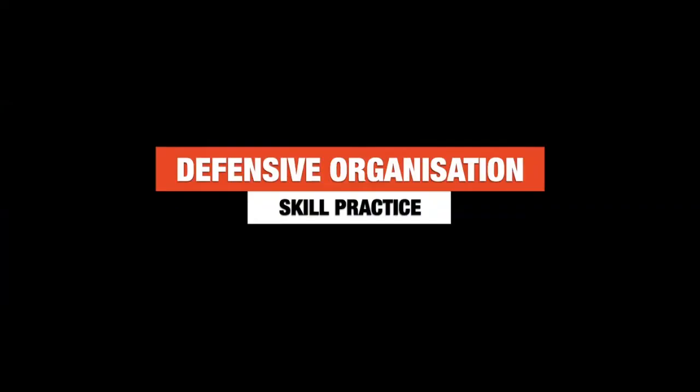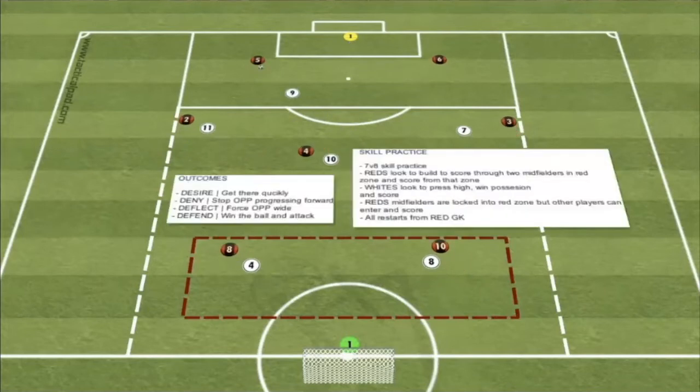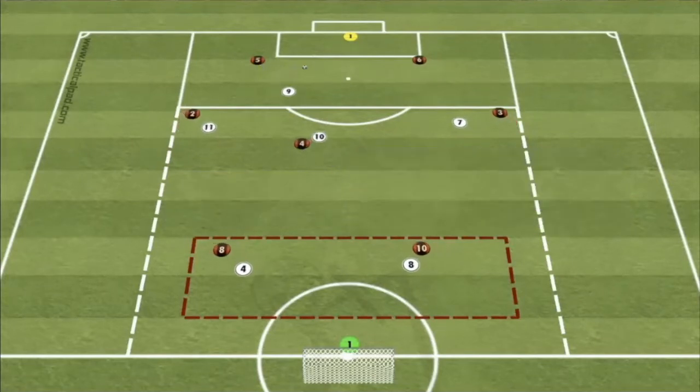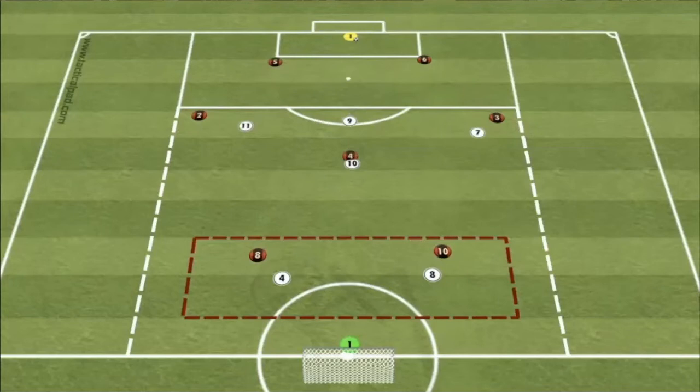Defensive organisation skill practice. For this skill practice, you'll need half a pitch, but the area is the width of the 18-yard box marked all the way down to the halfway line. This practice starts with the Reds goalkeeper in possession, and the Reds are looking to build the attack and score in the goal on the halfway line, but they must play through the two Reds players in the marked red zone. All the white team are looking to do is press, win possession and score in the main goal. The two Reds players in the marked area are locked into that box, but the two white players can move out of the box if they need to change who they're marking. All restarts start with the Reds goalkeeper.